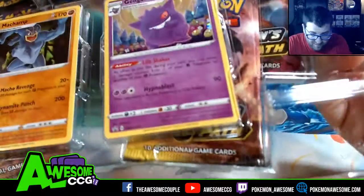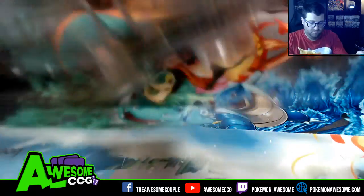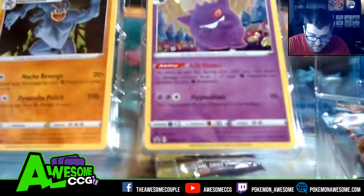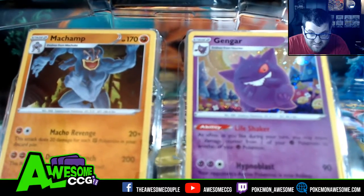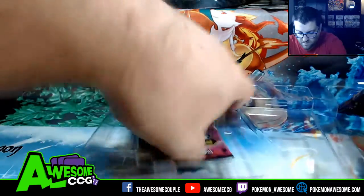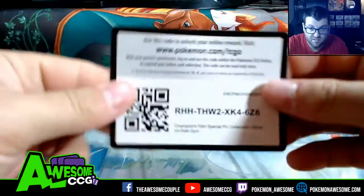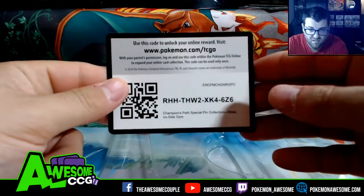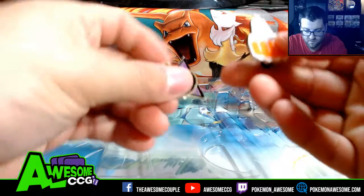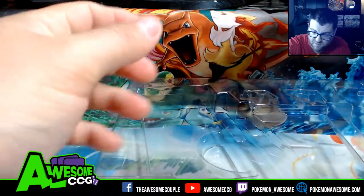We got five packs here plus two promos and two pins. The promos — we've seen these Gengars, I've seen these cards — I'm a champion Gengar. And the pins: a fighting pin and a ghost pin. Put those pins aside.